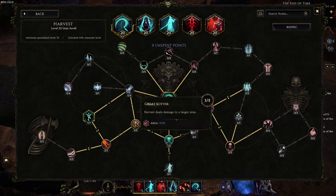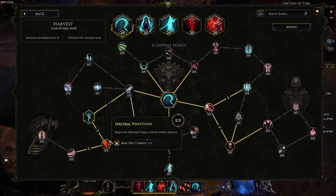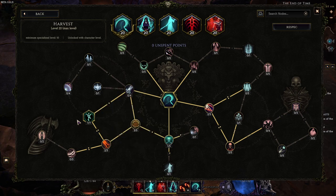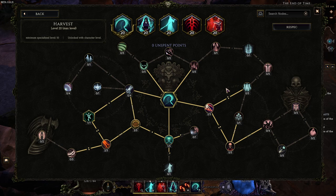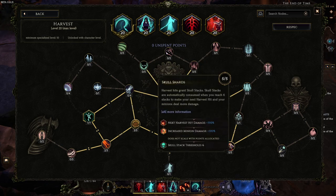Three points into Great Scythe. If you were to get a plus two to Harvest, which I don't have right now, you would put two points into this. Two points travel into Spectral Whetstone — the base crit is actually nice. Seven points into Symbol of Loss. This node says harvest hits deal more damage against cursed enemies. This used to be increased damage instead of more damage, which kind of fixed Harvest so you can actually play it as an endgame skill. Two points into Finality Travel, then five points into Skull Stacks.